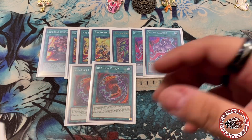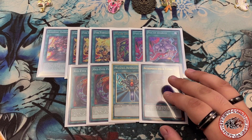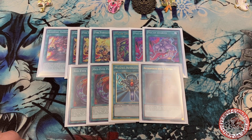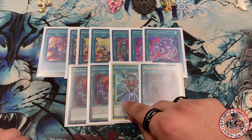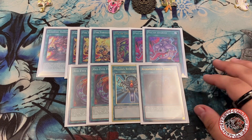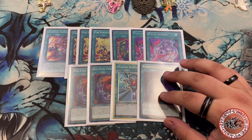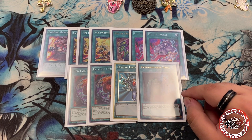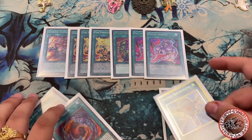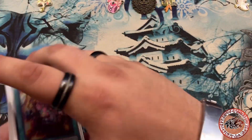Monster Reborn and Called by the Grave. Monster Reborn is really busted — if they get rid of your combo or you play through a hand trap and get buried, you can still Monster Reborn, get out Zeus with an attack, and you're chilling. Called by the Grave — you don't want to know how many Ashes I've caught with this. I've caught Ash and I've caught Predaplant Verte — they thought they had it and I just hit Called by the Grave.